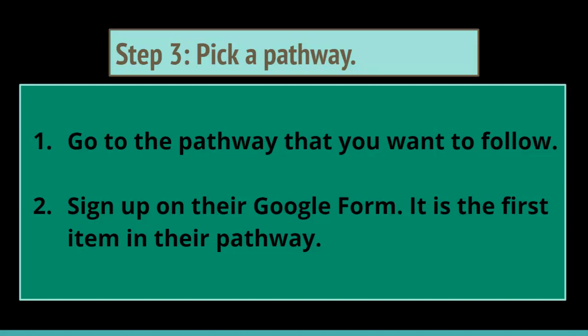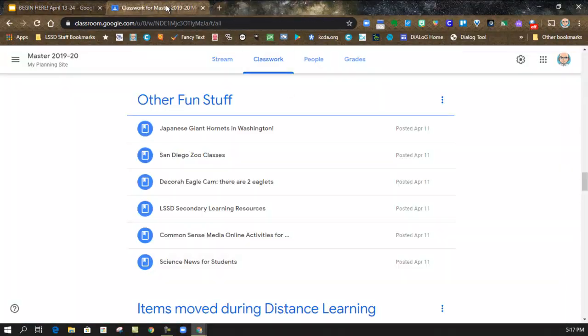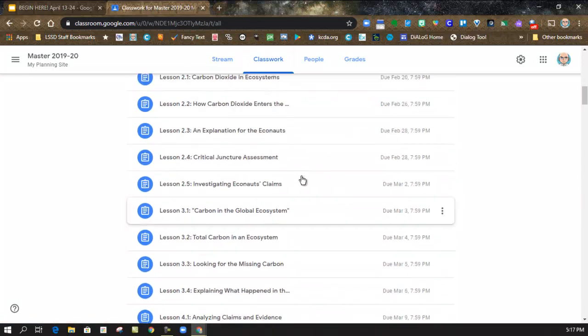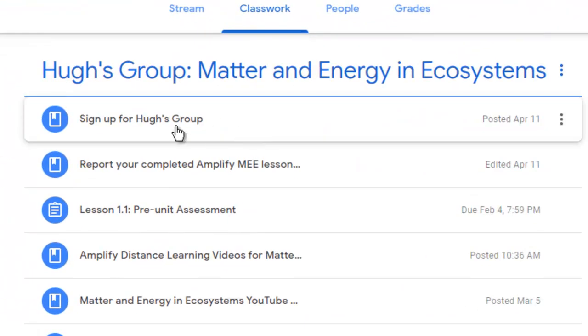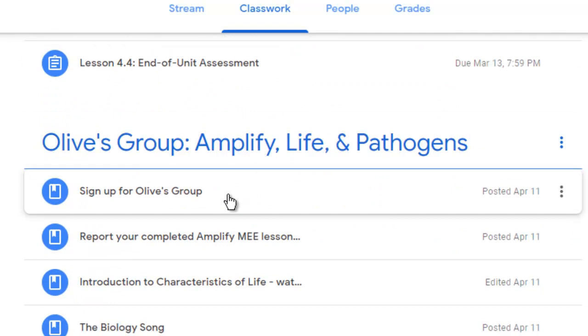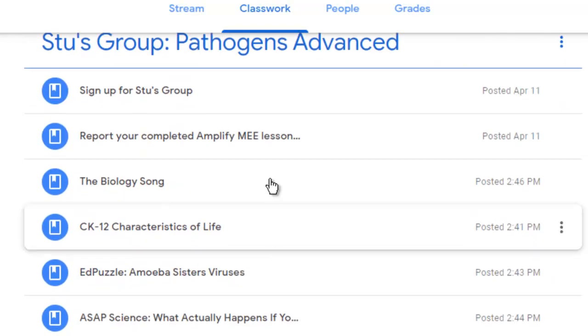The pathways are the ones I just showed you on Classroom. If you're picking Hugh, you go to the Hugh pathway. If you're picking Olive, you scroll down and go to Olive's pathway. If you're picking Stu's pathway, you scroll down to the bottom and go through Stu's pathway. And you sign up on their Google Form — it's the first thing in their pathway. So if I go up to Hugh and decide to be in Hugh's group, I click on Sign Up for Hugh's group and fill out that form. Olive's form is right at the top of her pathway, as is Stu's.